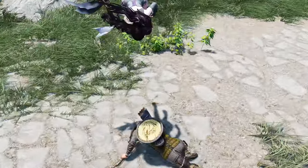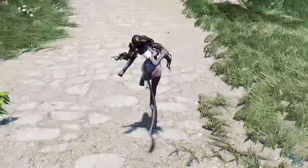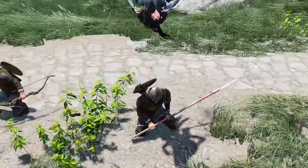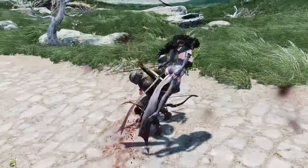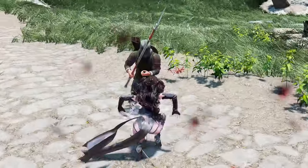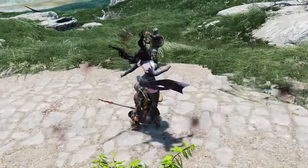When in a jumping state, pressing the dash key enables you to perform an aerial dash. In the aerial dash state, pressing the left mouse button allows you to execute an aerial attack. The damage dealt is determined based on the precision mode, with additional bonus damage based on your one-handed weapon skill, and there's also a chance to knock enemies down. If you're looking to add flashy actions to your Skyrim experience, give this mod a try.